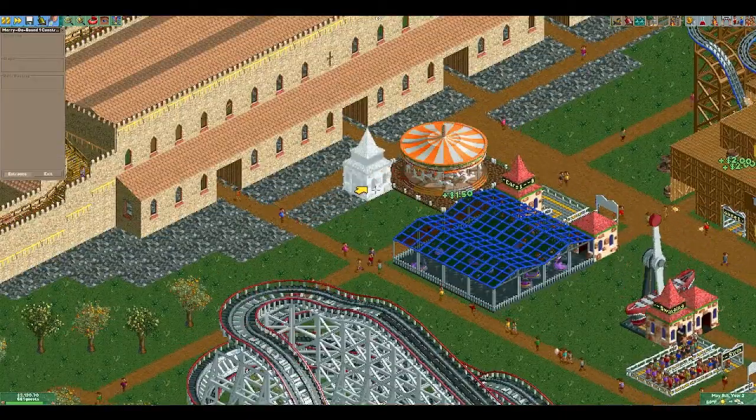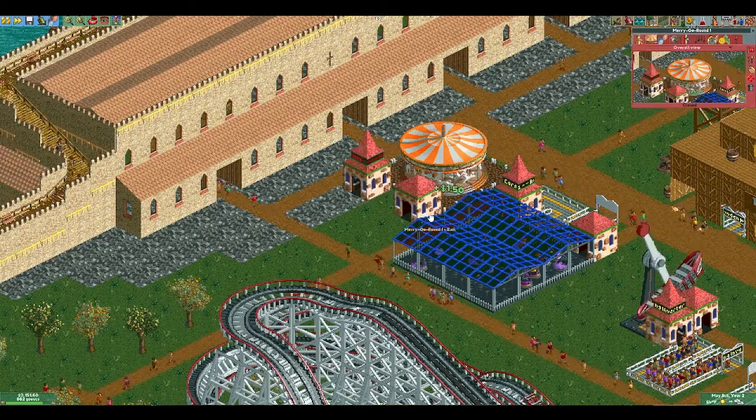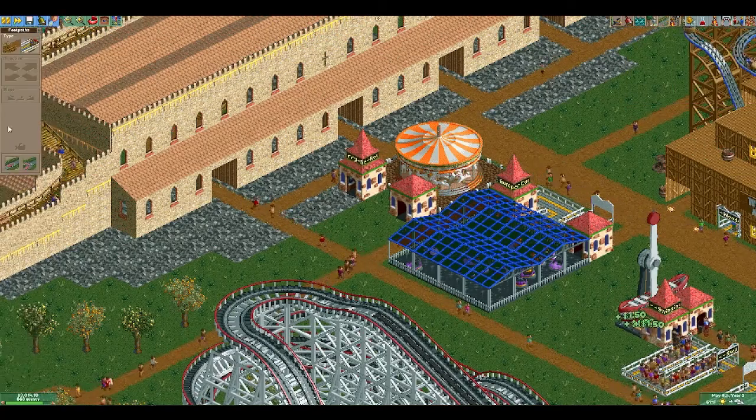And the merry-go-round fits nice and perfectly in that little slot there. Open it up, connect the paths, and then we're good.